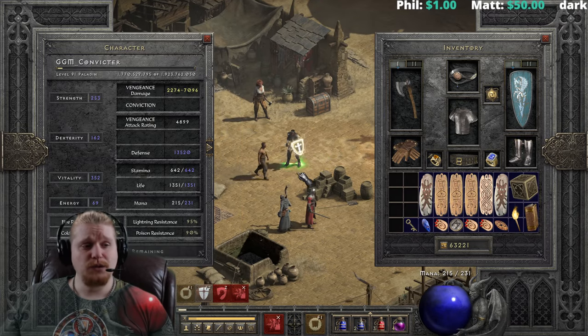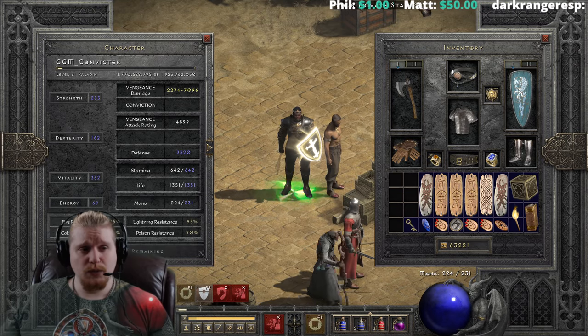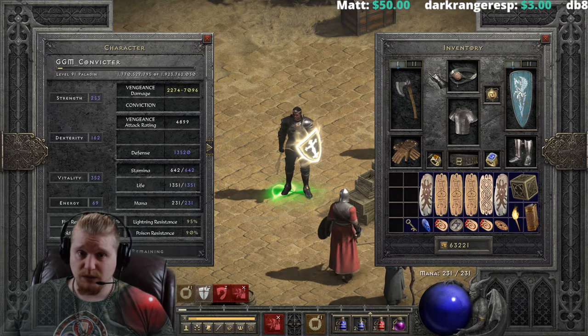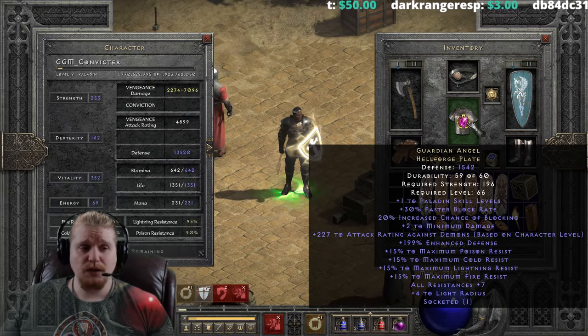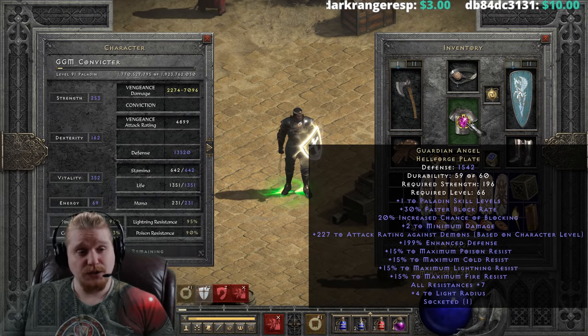Hello guys and gals, and welcome to another episode of Unique Items. Today we're going to be looking at one that was a specific request, which I should have done a long time ago, especially considering it's one of my favorites. It is the Guardian Angel Templar Coat, not the Hellforge Coat.